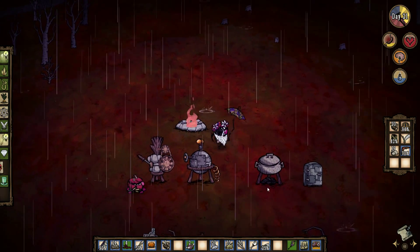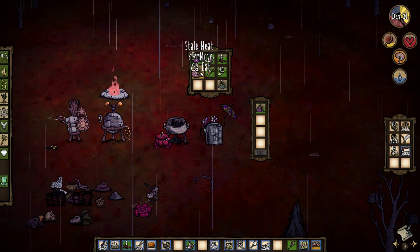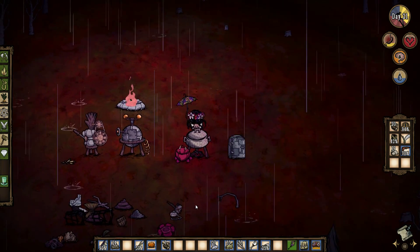We need to eat. We're going to use this meat — not that meat, this meat — because it is going bad. Go ahead and get that cooked, throw in the berries and the morsels.